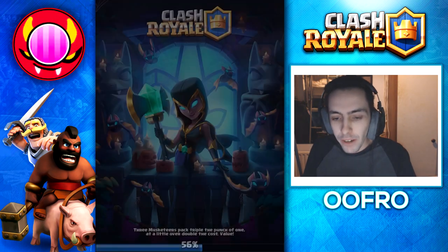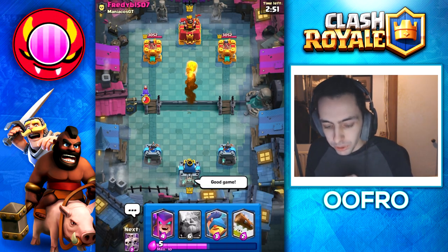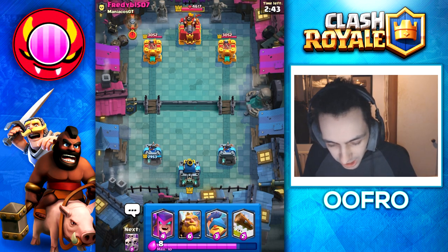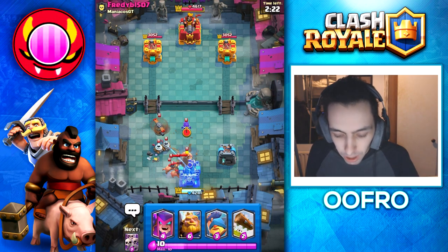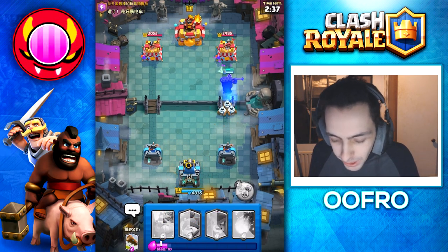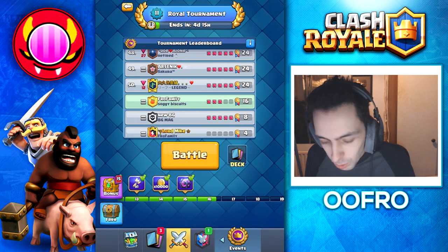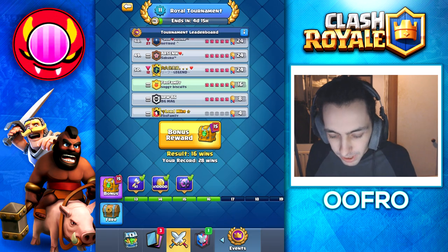Now we're going to be a very good Samaritan and give away some free wins. Going to Fireball the King Tower — you are going to see a good game. He question marks me — buddy, you get a free win, don't question it. I'm going to try hard on my main account. We don't have Fireball in our starting hand — don't you just hate when you're trying to give away free wins and it matches you up against someone trying to do the same thing? 16 wins. Fireball the King Tower, say good game, and there we go.